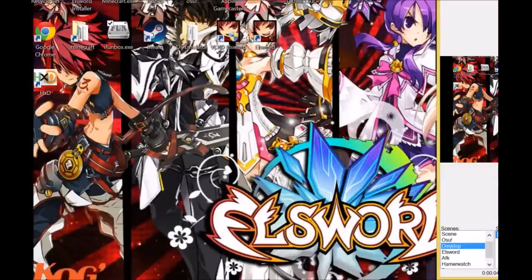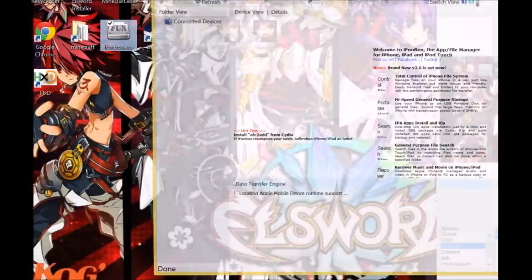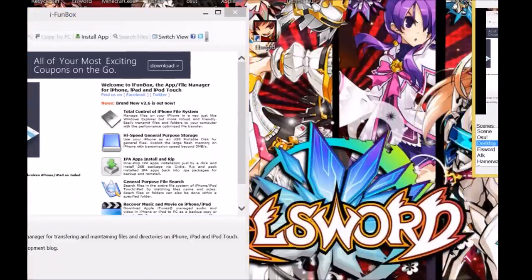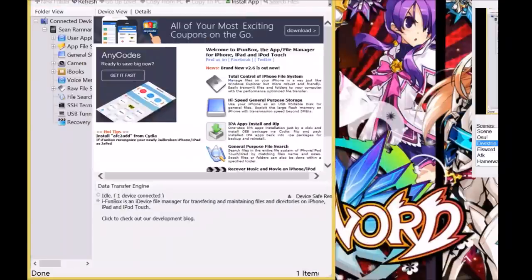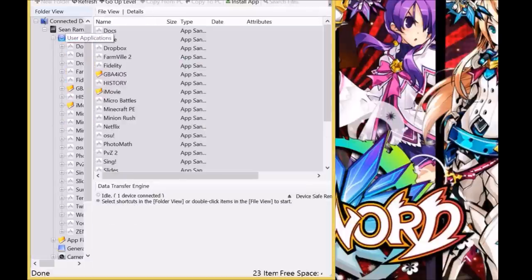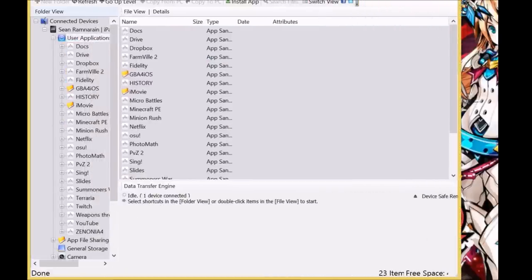Alright, I'm back and I'm here to do the tutorial on how to move Terraria files — exporting files out of your Terraria device. First things first, you're gonna need iPhone Box, which the application link will be in the description. This is where you're gonna get all your files. If you're doing this without a jailbreak, this is where you'll be using it. iPhone Box is free and the download will be in the description.